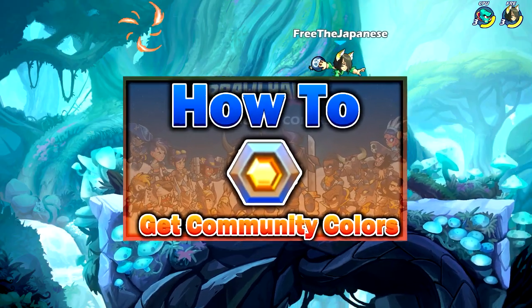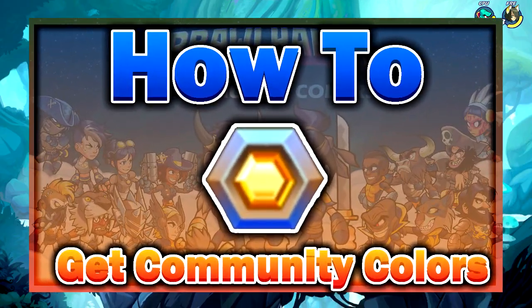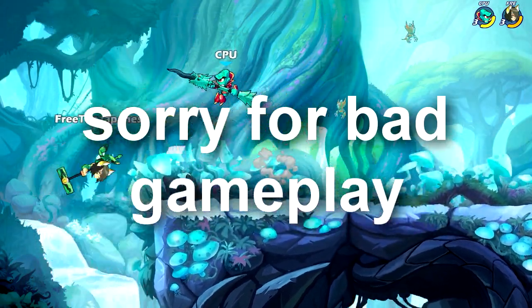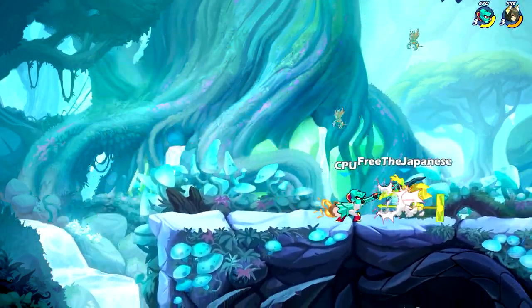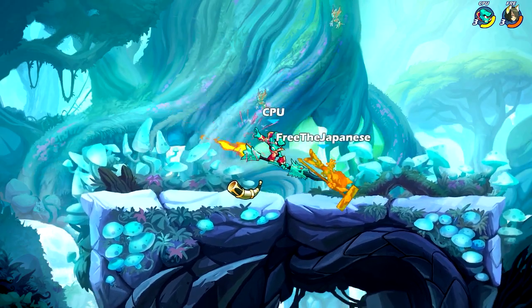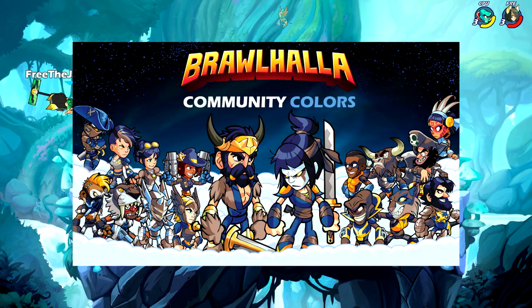In this video, I will be teaching you how to get community colors in 2019. Community colors are basically just like colors for your characters, and they actually look very cool. This is an image of what they look like on your screen right now.